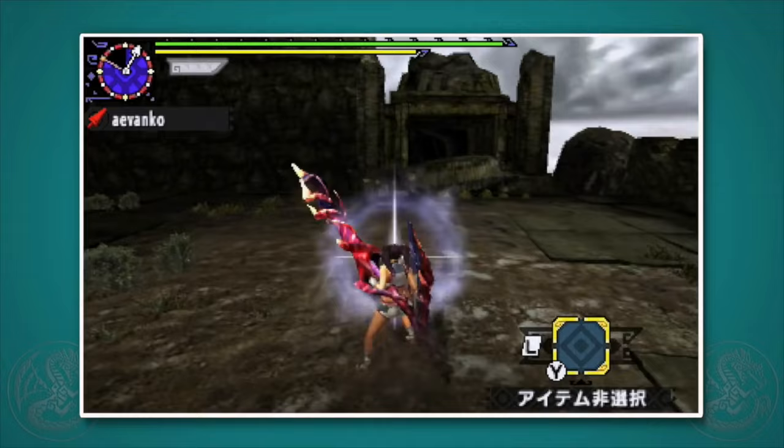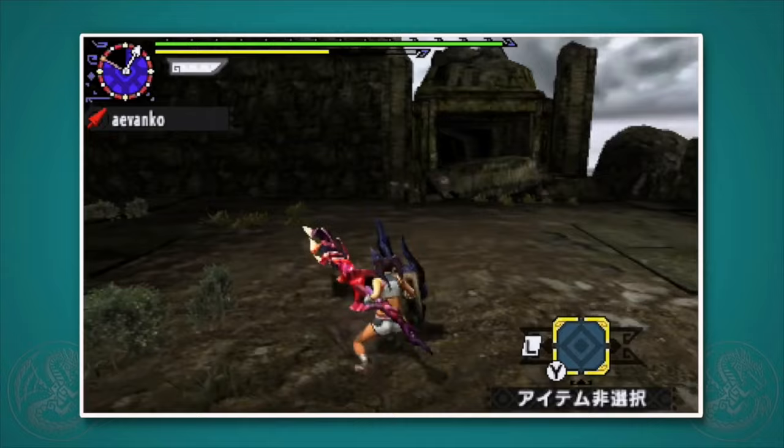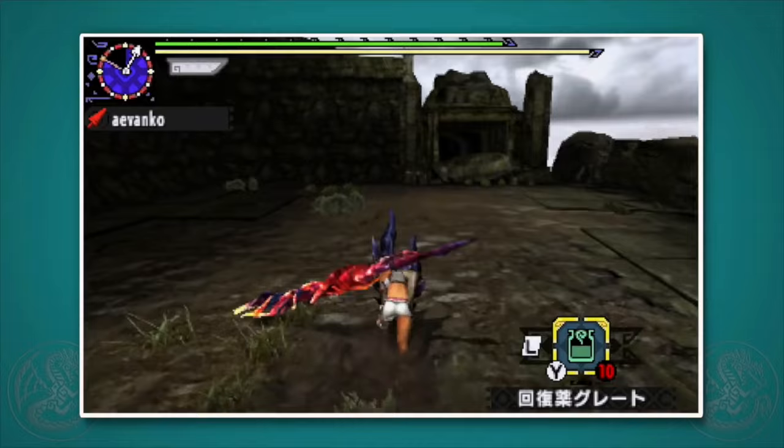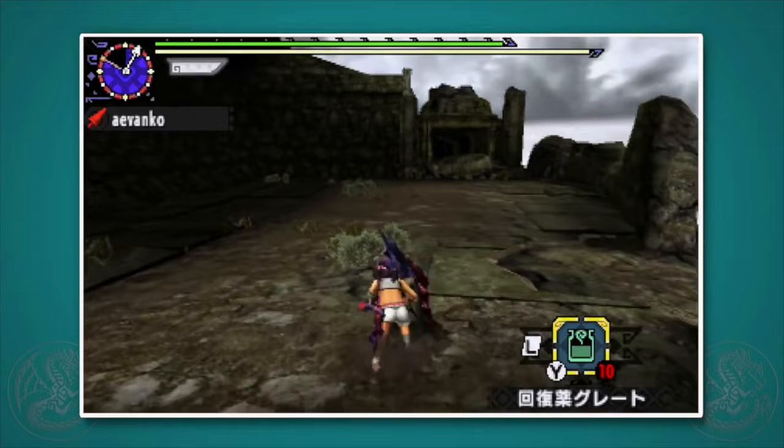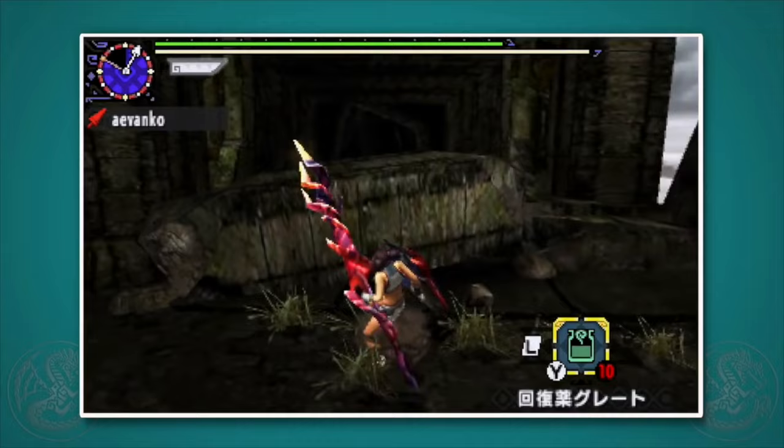The Lance has a bunch of different combos depending on how you mix things up, so have fun figuring out which one works best for you. With thrusts, massive side and back stepping, counter attacks, and guard advances, you'd assume that was all we needed — but there's actually one more huge feature called the lance charge. Press R plus X plus A, or tap the special icon on the touch screen, and you'll run into a charge. You'll keep running until you run out of stamina or hit something hard.